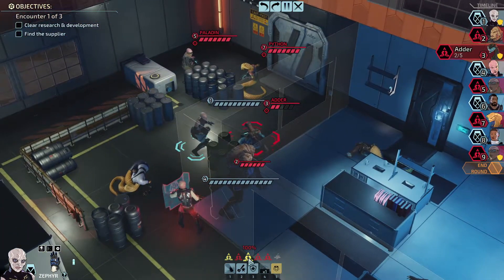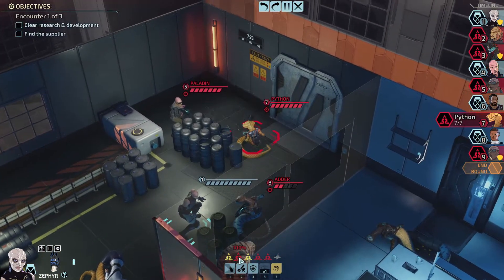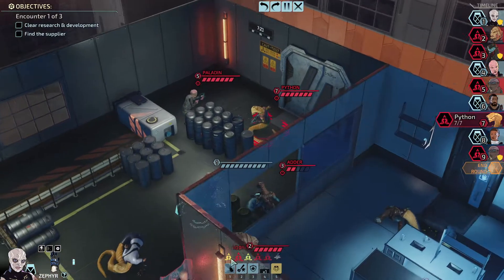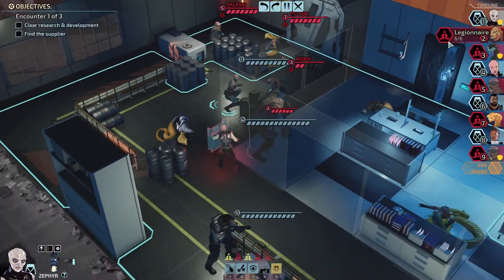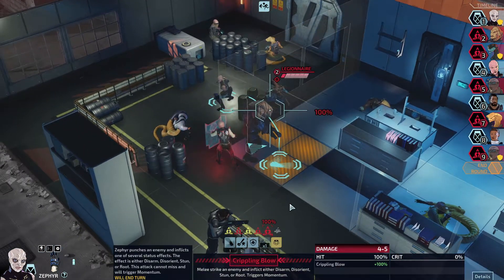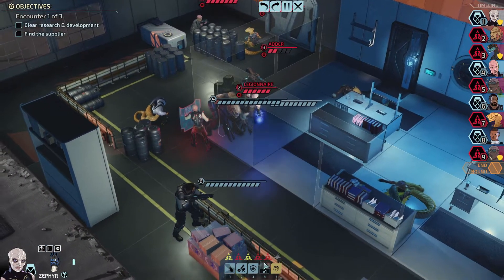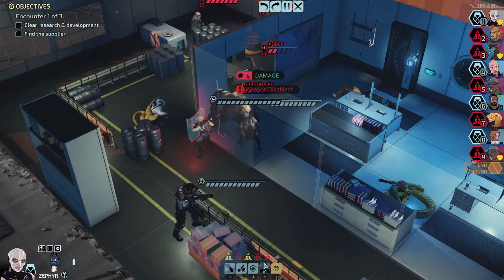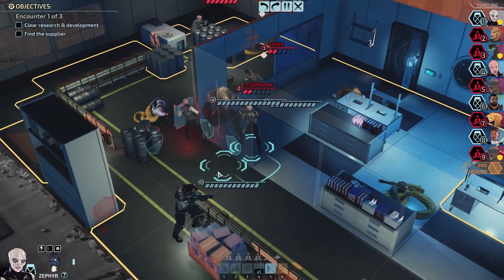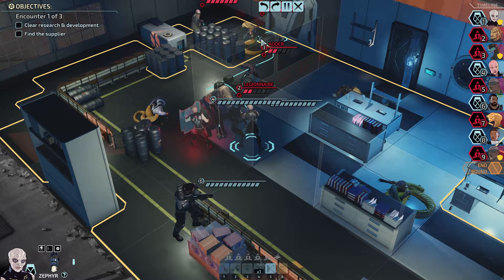Zephyr is up first. Where's Cherub in the turn order? This guy's going to go next, so maybe we focus on him. How much damage can we do against this muton? Quite a bit - if we crit we might take him out. His weapon's disabled, that's good. I'm hoping on Cherub's turn we can do his AoE bash, because I think he's got enough charges now and we can maybe knock out two of these guys.